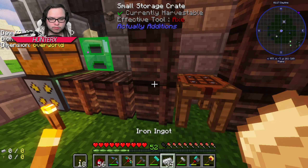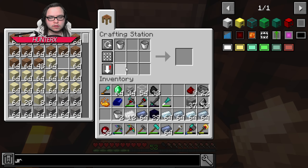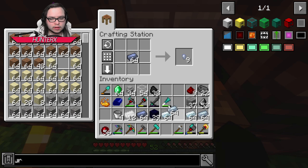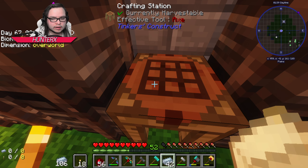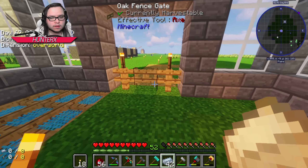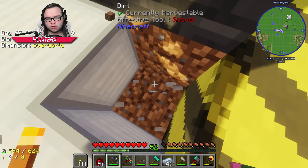That's what I need in my life - a little bit of automation. The next few things I'm going to work on today are getting ourselves situated with some item ducts. They aren't that expensive to make but we're gonna need quite a bit of them. I didn't dig the tunnels on the ground for this area just yet, which I know I should have.